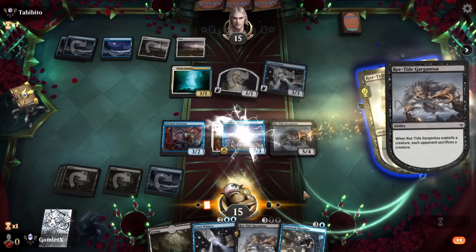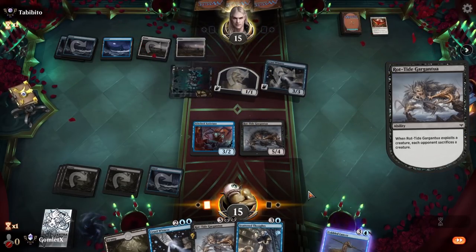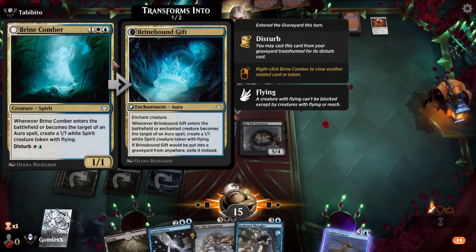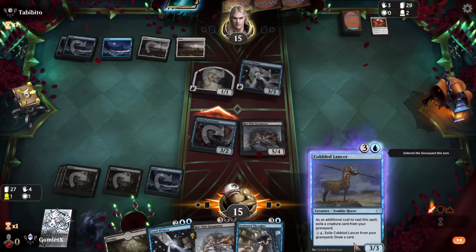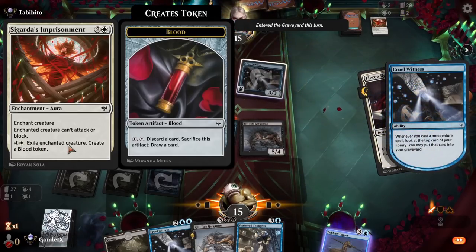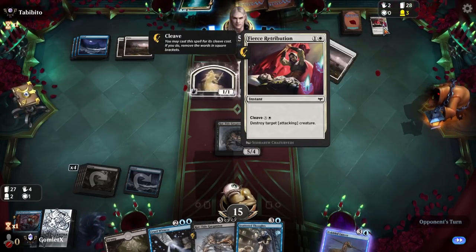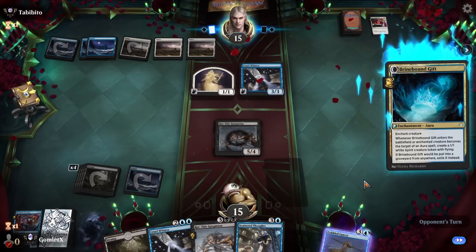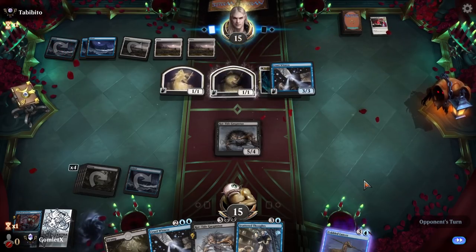Now we have a great sacrifice because they just throw a Pacifism on one of our creatures, so now I guess we will play Gargantua. It's still not going to do well against this Blue-White deck because they have expendable stuff like Disturb creatures they can bring back from the grave. But it's better than leaving the Cobbled Lancer on the board, because when it's in our graveyard we can exile it to draw a card later. If it stays on the board they can exile it to get a blood token later, so we don't want to keep it on the board. They cast Fierce Retribution — 2 mana to destroy an attacking creature — killing our 3-2.